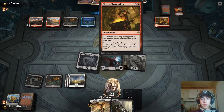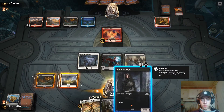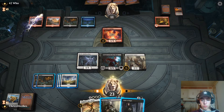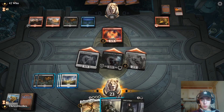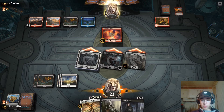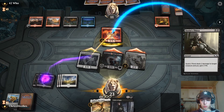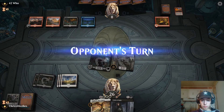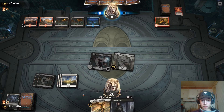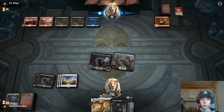I don't know who they've been putting me up against this match, but I'm feeling really good. I'm gonna attack with all, and then after he goes to block I'm gonna Sorin's Thirst his ass. I pulled two more lands with my Skyblade. I'm also just racking up life.